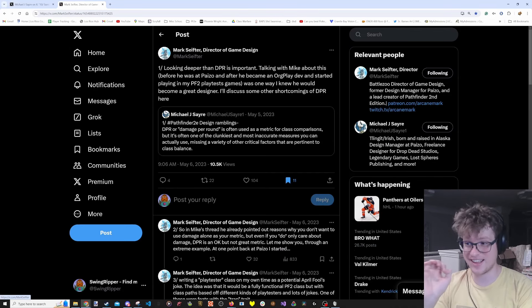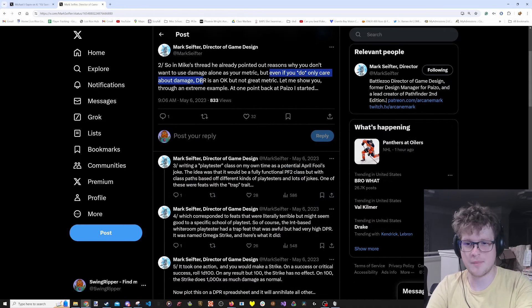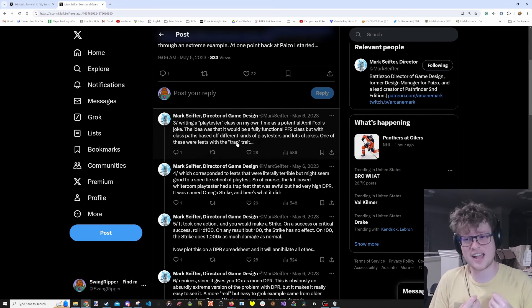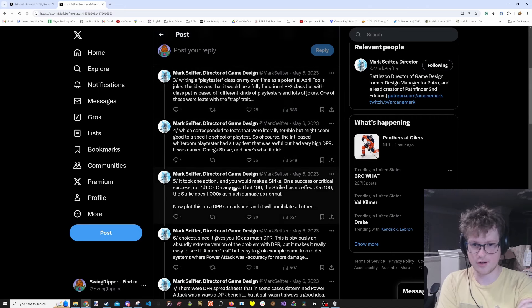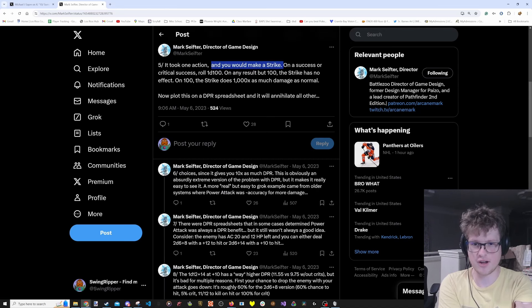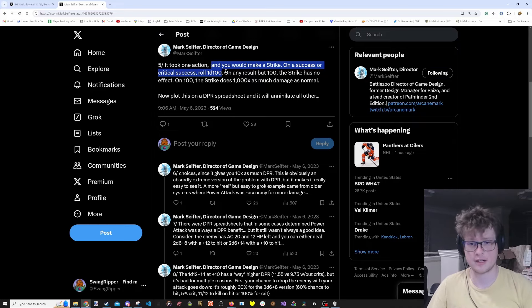Mark Seifter's thread is more closely aligned to this video. Even if you only care about damage, DPR is an okay but not great metric. They started writing a joke class with the trap trait for feats that look good under a specific lens but are actually obviously terrible after you analyze them in the big picture. This was Omega Strike: one action, you make a strike - on a success or critical success, roll a D100; on any result but 100, no effect; but on 100, you do 1,000 times as much damage as normal.